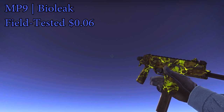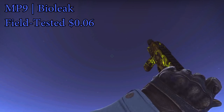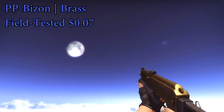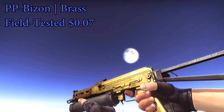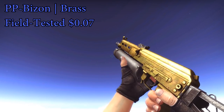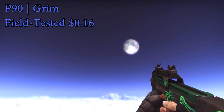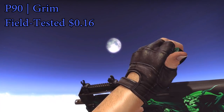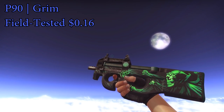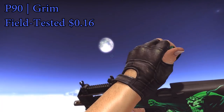For the MP9, I went with the BioLeak, which is another one of the newer skins. Pretty crazy looking, and one of the flashier skins for a very cheap price — that's why I recommend it for your MP9 skin. For the PP-Bizon, I went with the Brass field tested. It's actually a pretty nice looking skin when it's in the sun, though it doesn't look too great otherwise — and that skin's only $0.07. For the P90, I went with the Grim field tested, which is only $0.16 and actually a really sick looking P90. Probably by far the best P90 for only $0.16.